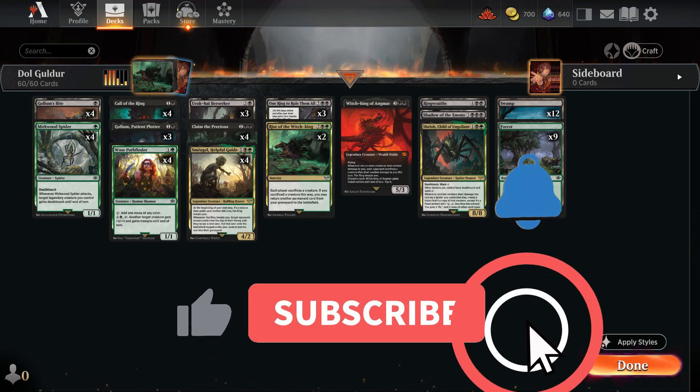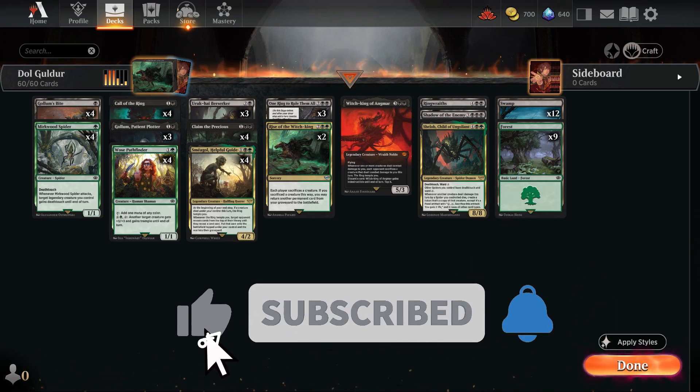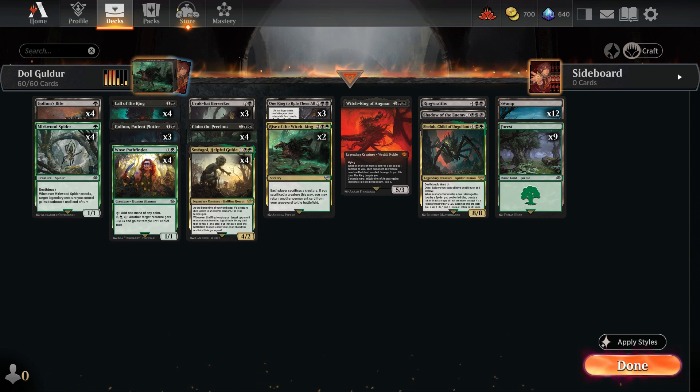Hello everyone, welcome back to the latest episode. This time I will be showcasing my black-green mill deck, which I've aptly named Dol Guldur. Dol Guldur, also known as the Hill of Dark Sorcery, was Sauron's stronghold and base of operations while secretly regaining his power as the Necromancer. It was located in the south of Mirkwood and bears a striking resemblance to the dark forests in The Hobbit, making it a perfect thematic fit for this deck. My goal here is to capture the sense of dangerous and mysterious Dol Guldur within the deck.